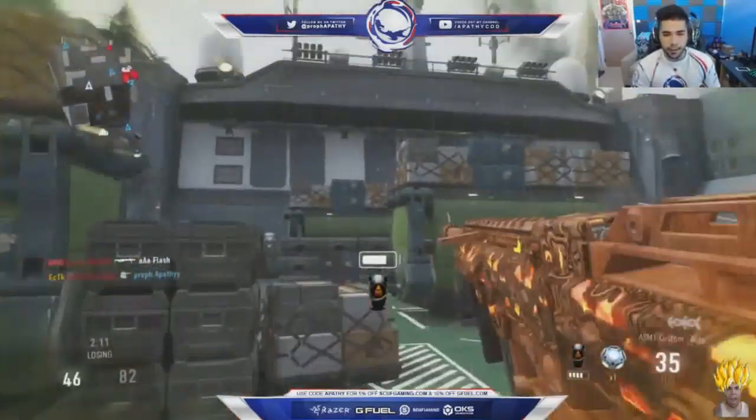I'll tell you the trick right now - I'll tell you the secret. Just run down that middle tunnel, get the ball, and you've pretty much got an almost guaranteed one. If you slide jump off it you can shoot a one from up here and turn it in the back of the spawn.